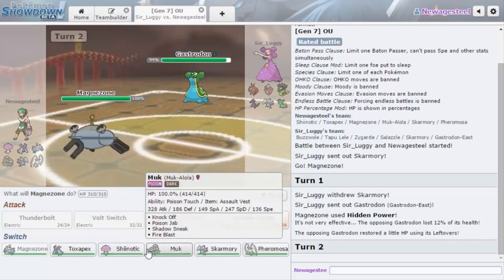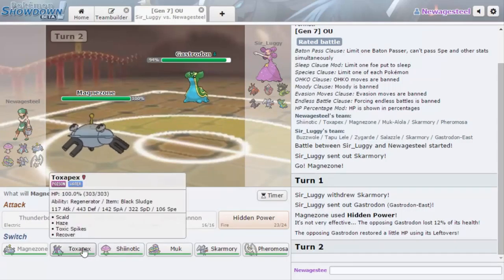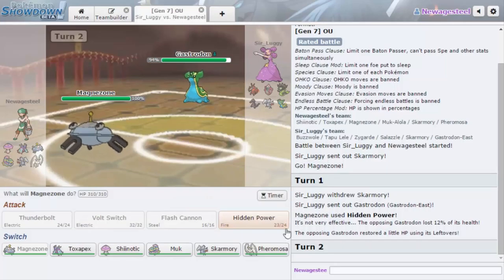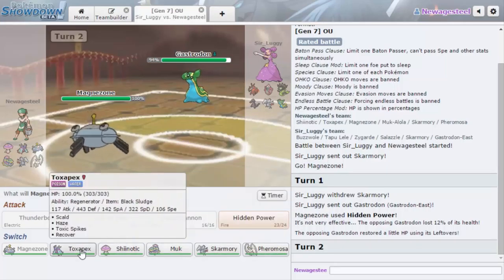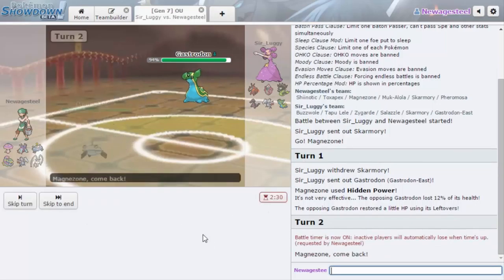Now he's going to go for a water move or ground move. I don't want him to poison me either. That also could be Sub Disable Salazzle, so I'll have to keep an eye out. I actually really want to go into my own Skarmory — it can't be poisoned and I don't mind the burn on it, especially with the nerf to it. I want to get up some hazards since he'll be switching around a lot with all the immunities and type coverage he has.